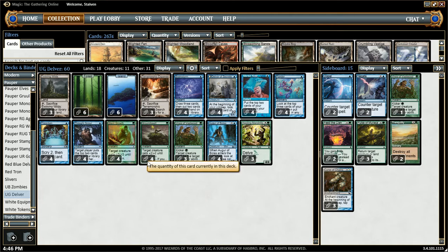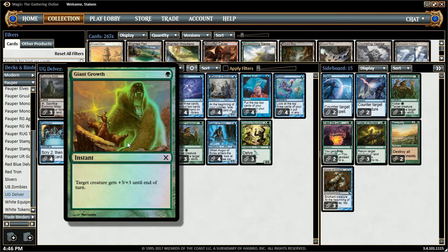For example, a flipped Delver with Giant Growth — that's 5 damage, that's a quarter of our opponent's health. And you can usually easily cast that on like turn 2 or 3. But I'm still on the fence with these.